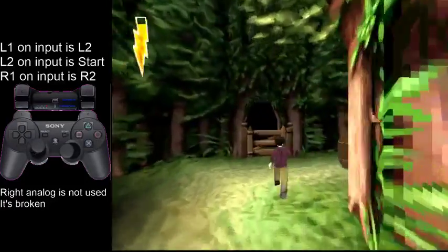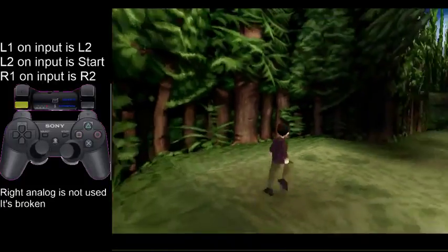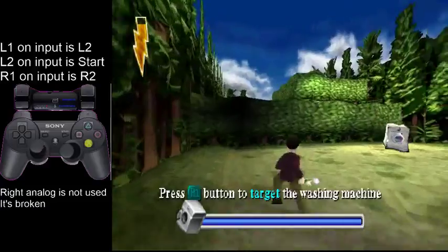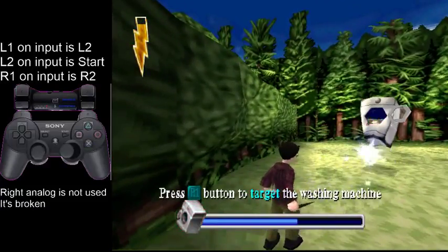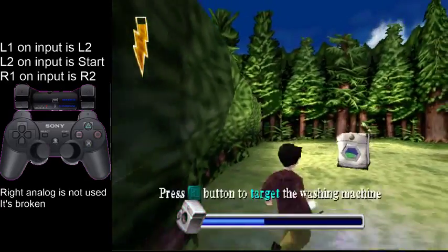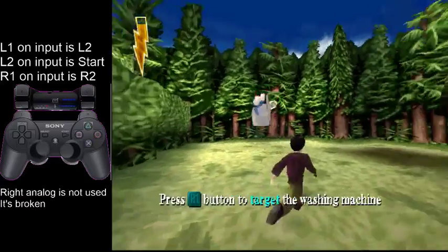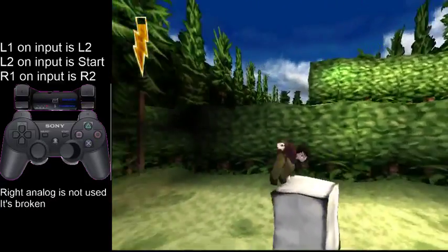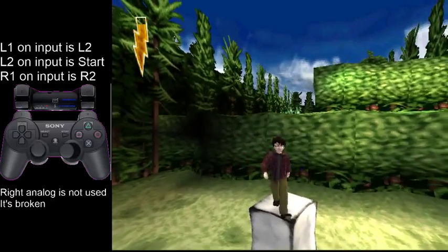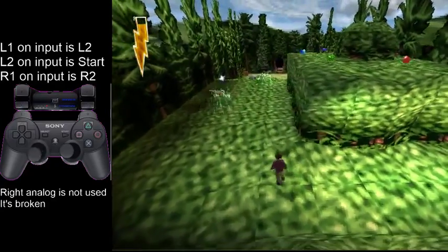You kind of ideally want to get hit by these bees, because you need a lot of damage for a death abuse later. You can either start moving down here to lure the washing machine over here, so you can just jump straight at the hedge. You want to aim for that diagonal bit because that's the closest bit to the hedge.